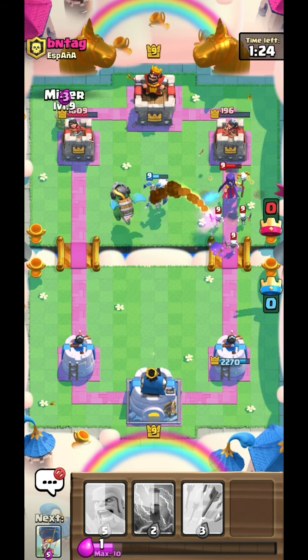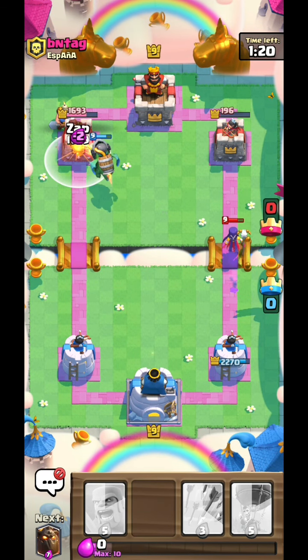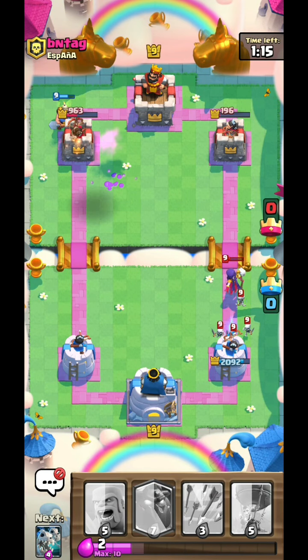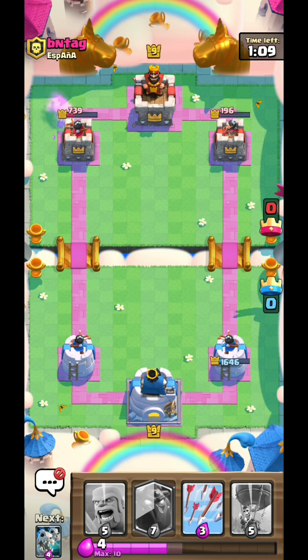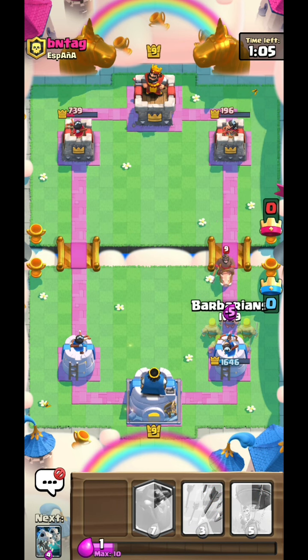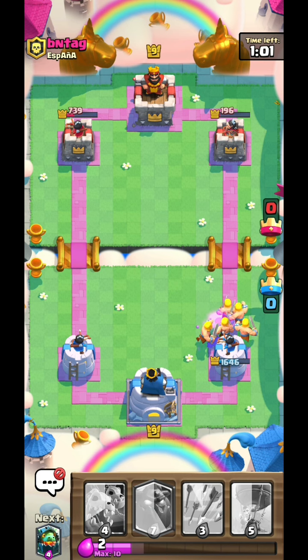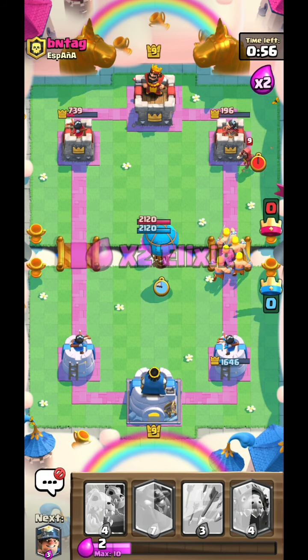I'm gonna go with the miner on the right hand side and I'm gonna zap it right now. I thought that the fireball would not kill it — that's why I did it at that point. But it pushed it into the range of the other tower, which was bad for us. But at this point I still think that he cannot stop us. It's just too much for him to handle.